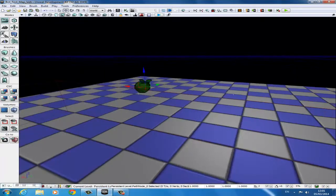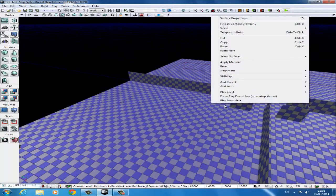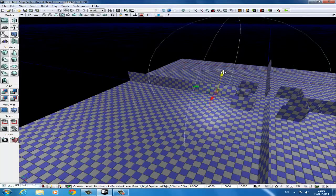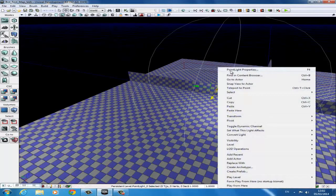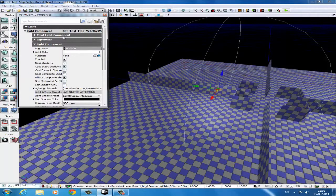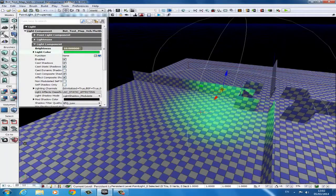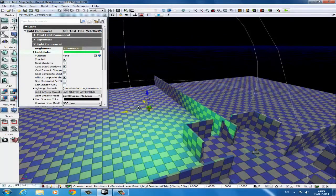So now I'm just going to minimize Kismet. Here you can see our little path node. I'm going to add in a point light over here so I can actually see it from the spawn area. So right click, Add Actor, Point Light. I'm going to drag that up and then press F4 to get into its properties to change them. You can alternatively just right click on the light and go to Point Light Properties. Come into the light component — these are two drop-downs — then down to light component within light component. I'm going to change the brightness to 10 and the color to green.